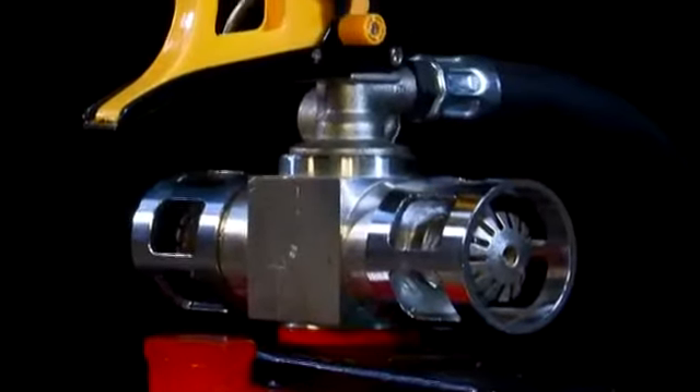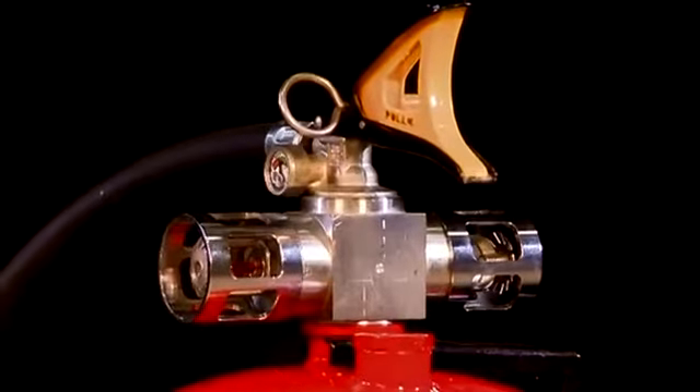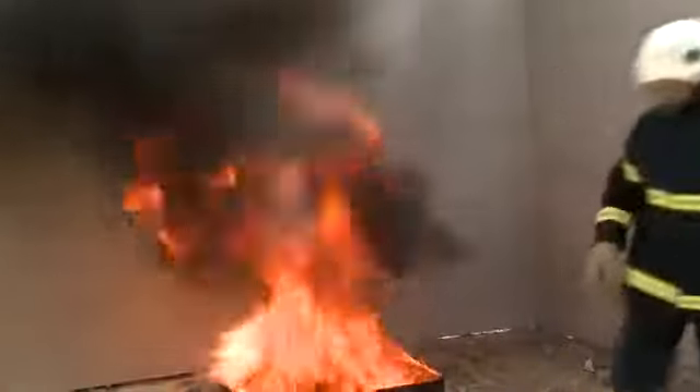But to underestimate the Launcher as a simple fire extinguisher is a mistake — it's more, much more. The Launcher has an autopilot system: the first-of-its-kind extinguisher in the world. It is armed with two heat sensors and unique discharge nozzles that face in opposite directions. When rolled or launched at the fire, the heat sensors automatically sense the rise in temperature and activate the extinguisher. Since the nozzles are placed opposite one another, no matter which way the extinguisher is facing, it blankets and extinguishes the flames.